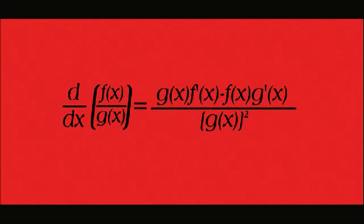Using the quotient rule is so easy, it's just like taking candy from a baby. Lo d-hi minus hi d-lo, square the bottom and off we go. Lo d-hi minus hi d-lo, square the bottom and off we go.